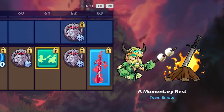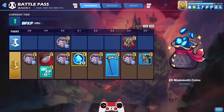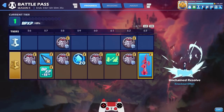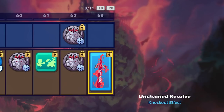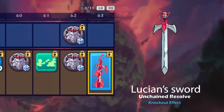There's an amazing taunt — the Momentary Rest — which is incredible for two reasons: it's just awesome in general, but also because it literally looks like the Dark Souls bonfires, which is basically one of the logos of my channel. Watch to the end of this video and you'll see what I mean. And of course the KO effect that I got to reveal to the world — 'Unchained Resolve.' I'm a little disappointed it's not called Lucian's Sword, but that's okay.